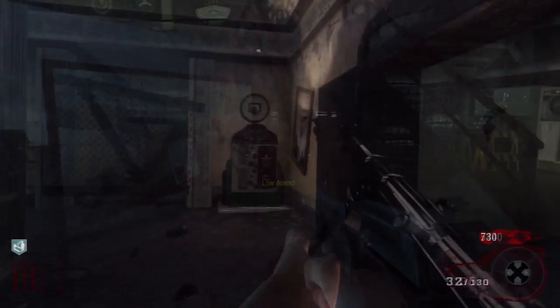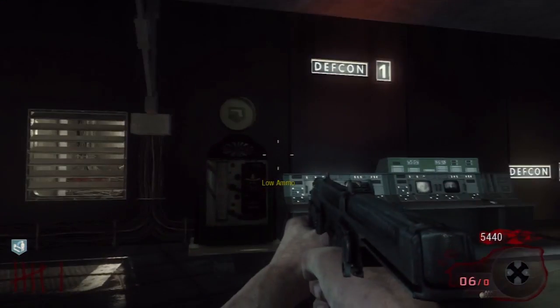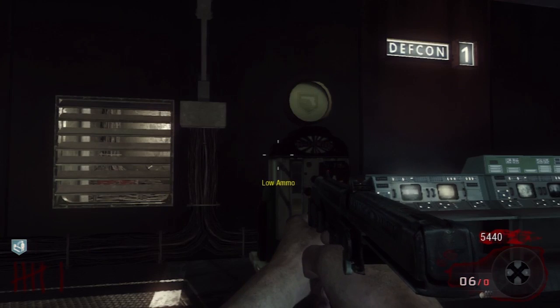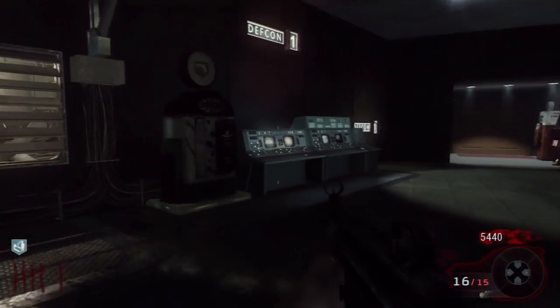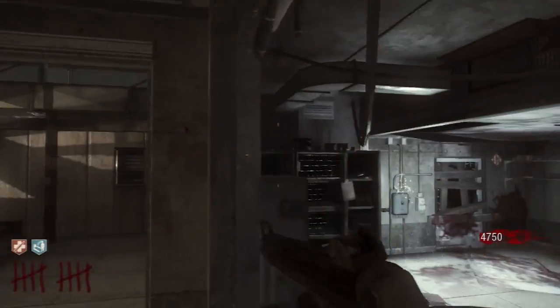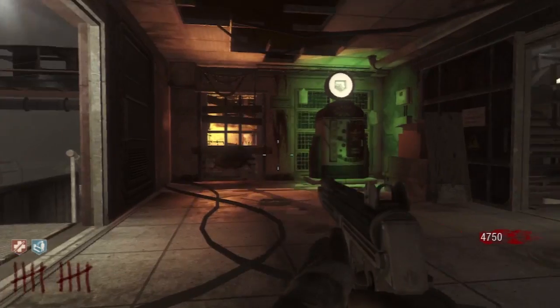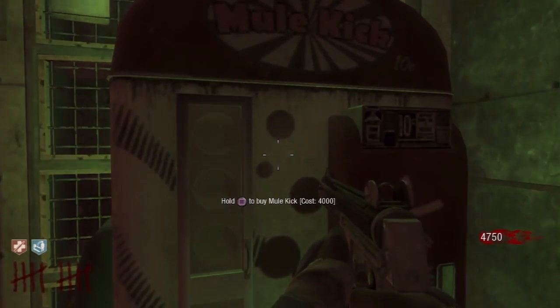Another thing to keep in mind is that when I buy Mule Kick now, I will buy the cheapest wall gun and then hit the box. Because that way, I know that slot is the one I can give up. And if I buy Mule Kick and the box gives me a Ray Gun or a Thunder Gun, you can't grab it because it's going right into the Mule Kick slot.